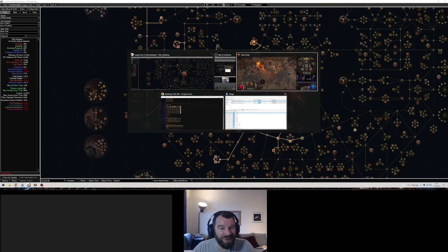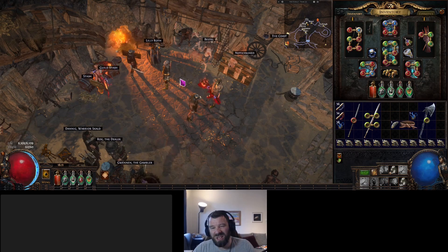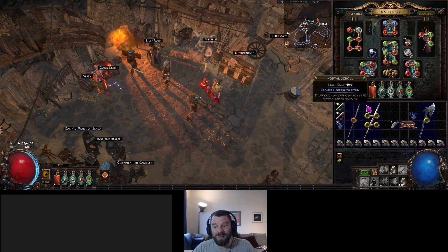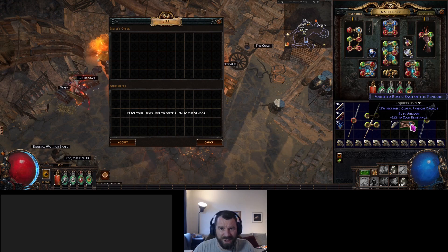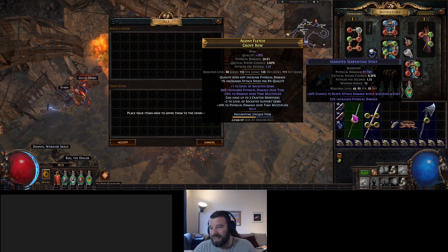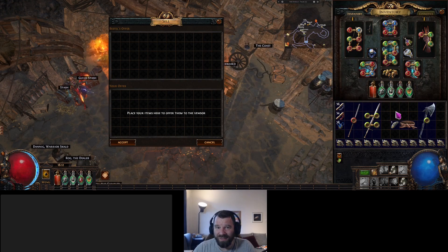Before we get to that, let's take a quick look in-game at the weapons you're going to be using. Essentially you're just picking up two-handers — two-handers are very important. We've got nodes on the tree like Martial Experience and Destroyer which are two-hander nodes. You just go to a vendor and sell them a Rustic Sash. The Rustic Sash has to be either magic, rare, or unique. I do this vendor recipe about once every act or every one-and-a-half acts with whatever good weapon I find on the floor.